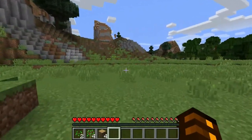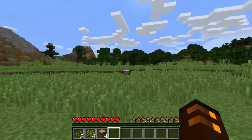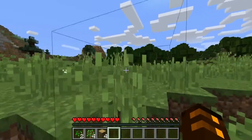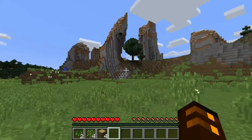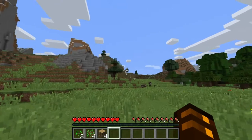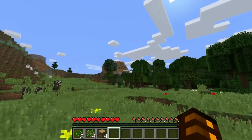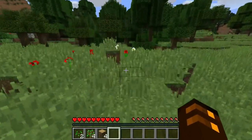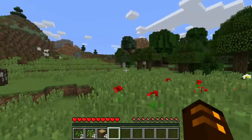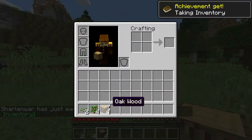So: swords now have a sweep attack, axes have crushing blows, there are elytra wings added, there is a new mob called the shulker, they expanded the End, they added new chorus plants, purple blocks, a dragon head, and the Ender Dragon can be re-summoned. They also added beetroot soup. I haven't seen any veggies out here in the wilderness yet.